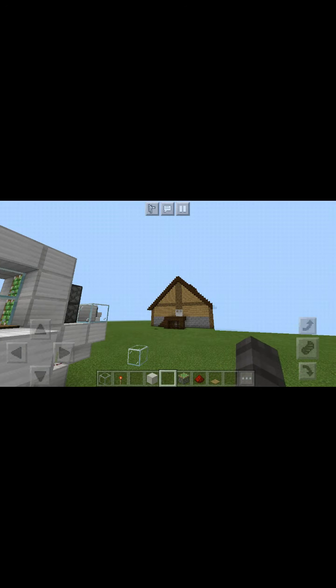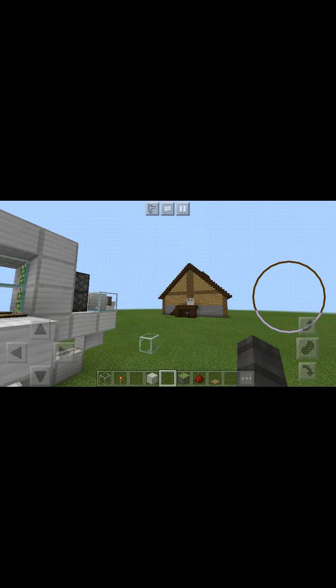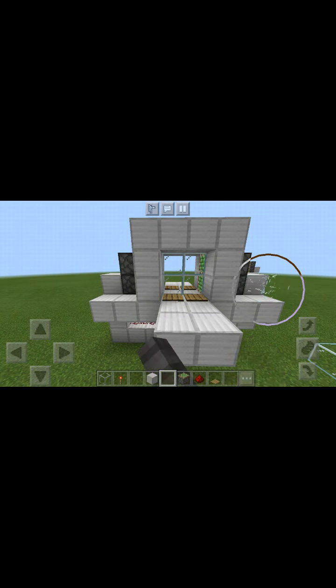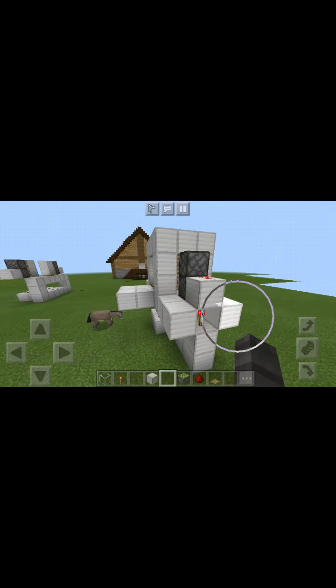As you can see, this is my mansion world. There's one of my mansions. It's not the best — it's one of the first mansions I've ever made here. But here's the piston door. This is good if you're making a giant superstore or something of that matter.